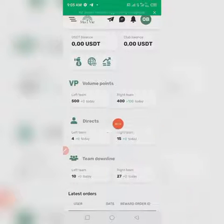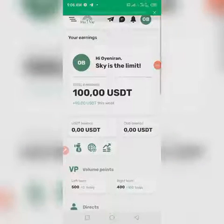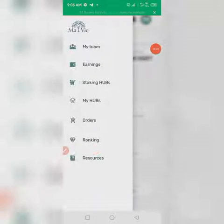These are my bonus stats — my left and right team. The right team is at 27, left team at 15. Scroll down and click on each of these icons to see what they mean. Let me go and show you my staking.